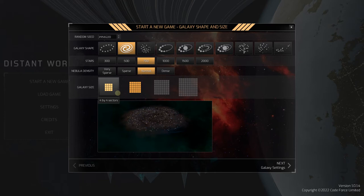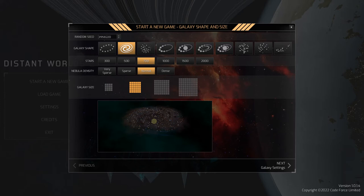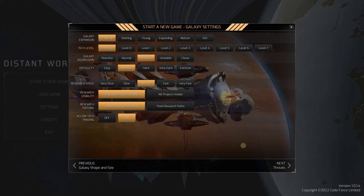We're going to stick with normal nebula density. Galaxy size: the smaller your galaxy, the more packed in the different civilizations are going to be - probably more challenging. We're going to stick with the default. Galaxy expansion: pre-warp. Warp is obviously very important because that's how you get far distances fast. I like to start pre-warp - it's fun to slowly move around in your little solar system first, then research the warp technology, then get out and get going. It lets you get used to the game before you're thrown into situations you don't know.